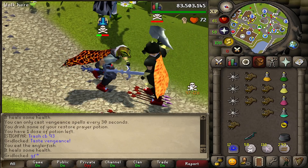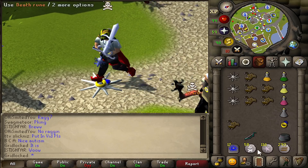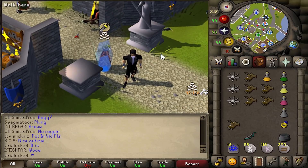Good fight. First kill on HD — 2.6 mil. It's not so much about the actual loot, though. It's obviously much more so about the client.